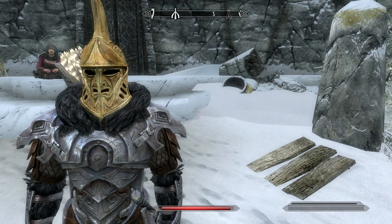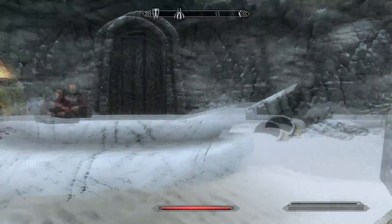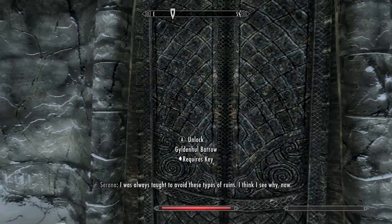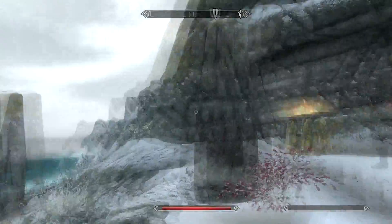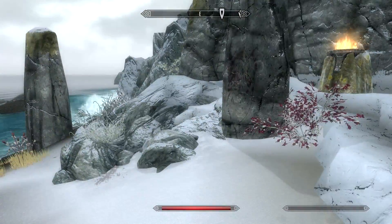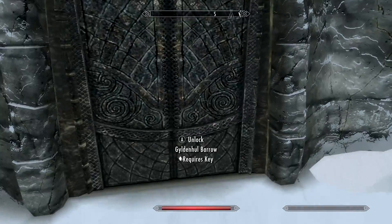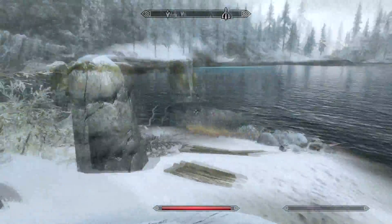Welcome back everybody to Skyrim. At the end of the last part, we ended up outside of Gildan Hall Barrow, which I can't find the key to. I walked around the island, walked up to that expert chest, unlocked it, there was no key, checked the dead bodies, there was no keys. So this has got to be tied to a quest of some sort. Hopefully we'll find the quest so we can get in here.